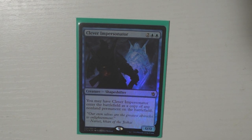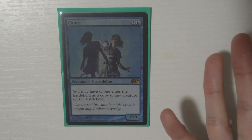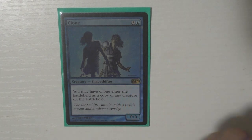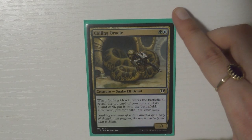Getting into the clones — the first one I have is Clever Impersonator, because it's a copy of any non-land permanent. I feel like this is one of the best shapeshifter cards, that's why it's in there. Speaking of shapeshifters and clones, we have to have Clone — it's like a staple. It is only creatures, but it's still a great card. I also run Coiling Oracle.